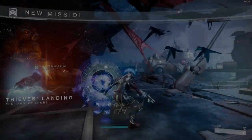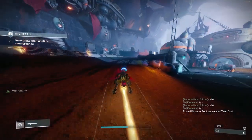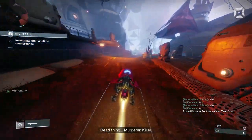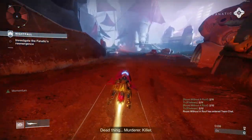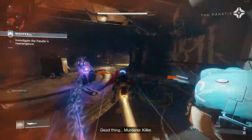The only modifier my team used was Momentum, just so it's easier to stay alive at plates — it's not used much anywhere else. I would highly recommend having a Titan with middle tree Sentinel and a Hunter with top tree Tether and Orpheus Rigs.